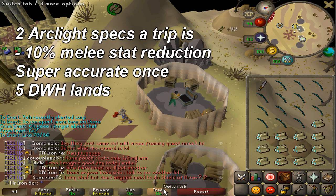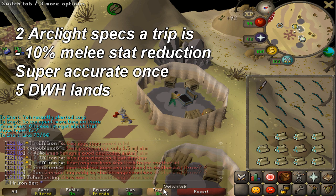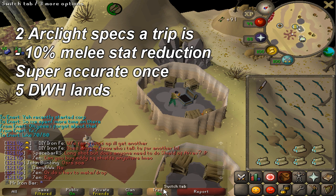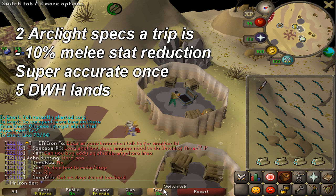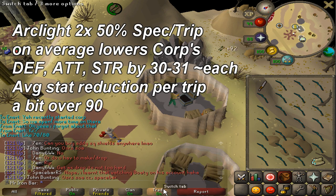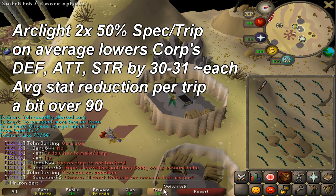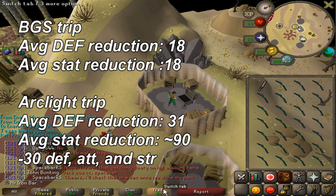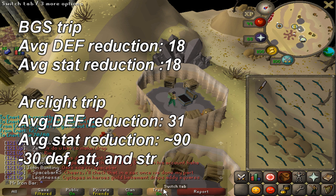So with basic math: every trip with the Arclight against Corporal Beast is basically a 10% reduction in defense, attack, and strength. Corporal Beast's stats are in the 300s, ranging from about 310 to 320. So every time I use the Arclight — 2 specs per trip — Corporal Beast's attack, strength, and defense will each be reduced by at least 30. That's a total of 90 stats reduced per Arclight teleport. Compare that to the Bandos Godsword, which lowers about 18 stats on average per trip, versus the Arclight's 90 stats in one trip.